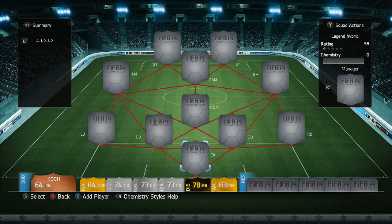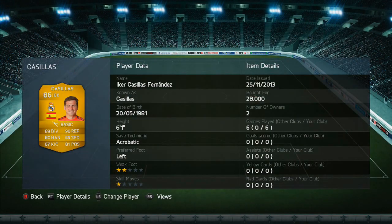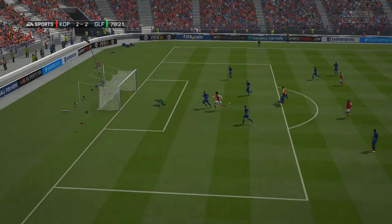Before we get into this video, if you're looking for cheap and reliable coins go and use GameKeys. They sell decent amounts of coins — 10k, 50k, 100k — all at variable prices. If you use my code you get 5% off; everything is in the description below.